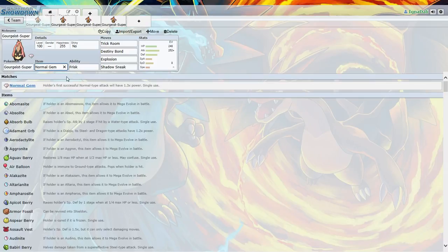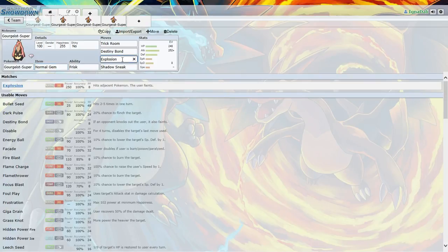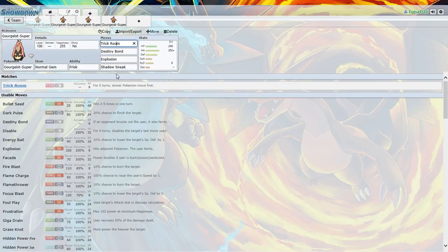Our first set has Normal Gem, and that boosts the Normal-type attack with 1.3 times power. So basically, Explosion — go Kamikaze. Or if you know you're not gonna get attacked, go Trick Room, then Kamikaze. Or go Trick Room, Destiny Bond, Kamikaze kind of deal. So you're gonna move last unless you have Trick Room up, so be careful of that. Shadow Sneak is to get that priority, so you wanna get that BAM there going.